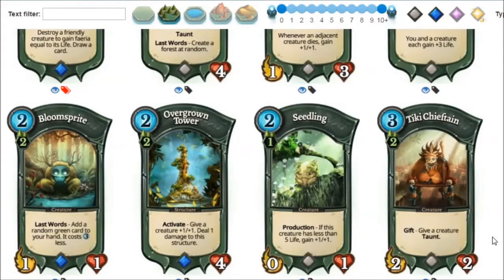Chieftain is good, I would say. Giving taunt is good, having a two-two body is weak, so if you need taunt you play it. But there are better options — really efficient taunt options. Shamanic Dance, which gives zero-five and taunt, is more efficient. Personally I dislike Chieftain since it seems not good enough, though it might have some uses.